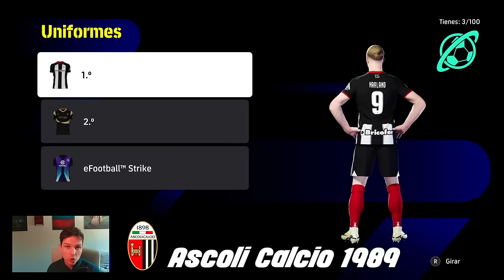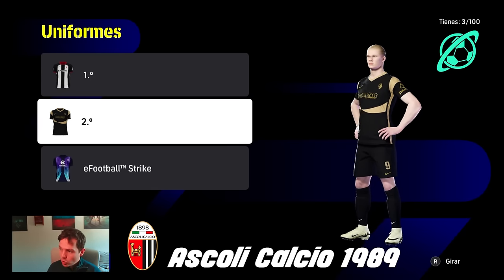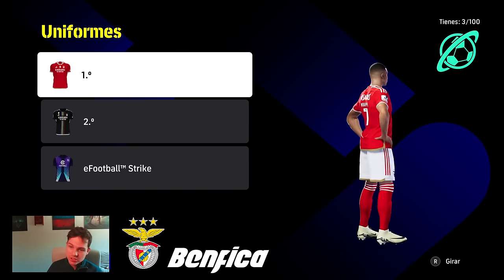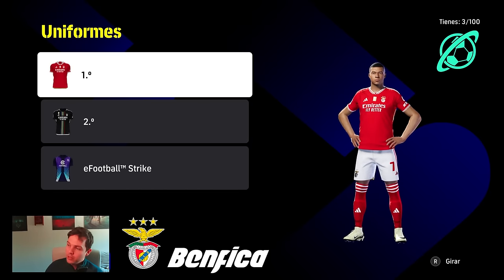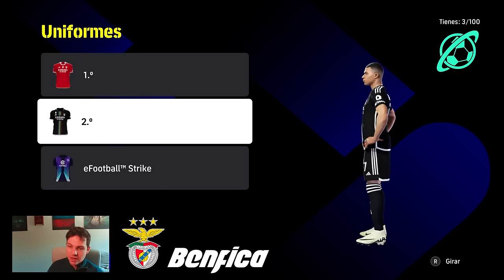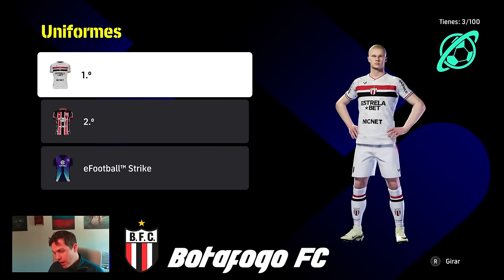Ascoli Calcio have home and away kits. Some teams will have more than two, like four, such as Barcelona. I do like the second kit here. If you're going to have gold and black, or white and black, or white and gold, you need the sponsor and logo quite small — which is nice there. Benfica, in the Portuguese league, are modeled by Mbappe. Lovely kits, fairly simplified, but I do like the away kit.